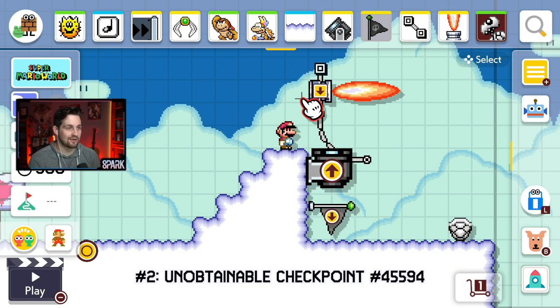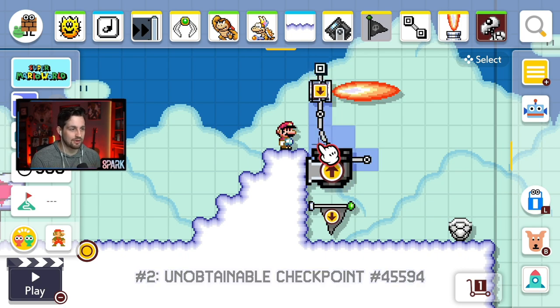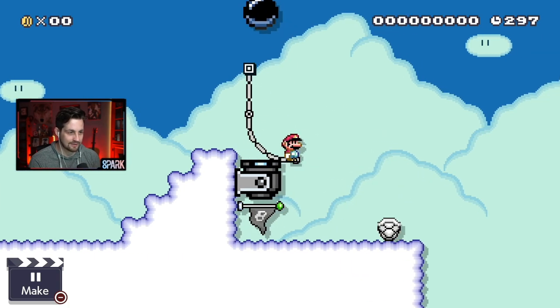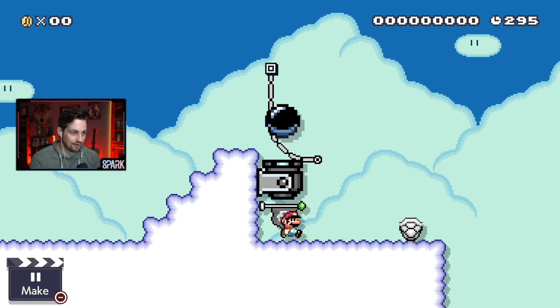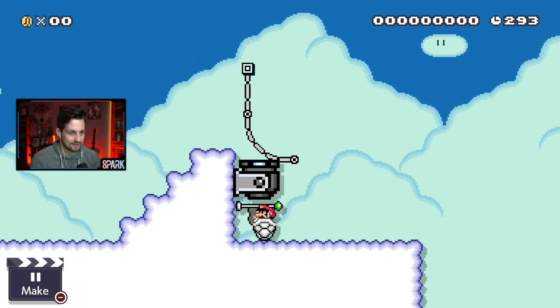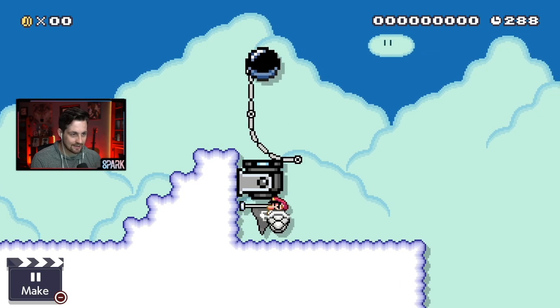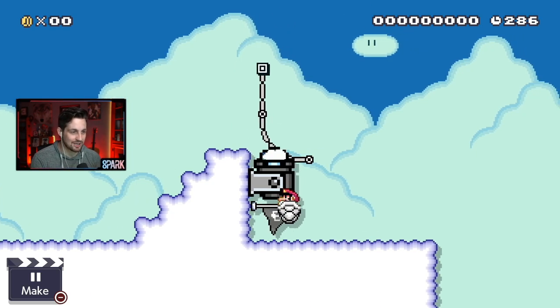Glitch number two: we have yet another unobtainable checkpoint. The burner is going to push the cannon down ever so slightly, and it covers up the hitbox of the flag. You can't touch it at all, even if you go into a shellmet like this — a dry bone shell. Look how much I'm inside of this flag, and yet I still can't get it. Unobtainable checkpoints.